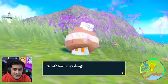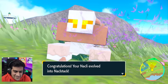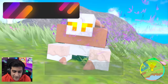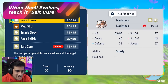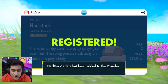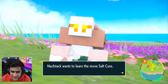At this point, Knackly is going to be evolving — and this is now the official definition of a Minecraft Pokemon. Your Knackly evolved into Knacklestack, which is a very good Pokemon, and it learns this move called Salt Cure, which is probably the most broken move in the game. I'm just going to replace something, maybe get rid of Rock Polish. This move with this Pokemon is what is going to carry you through all of these Titan fights in the game.